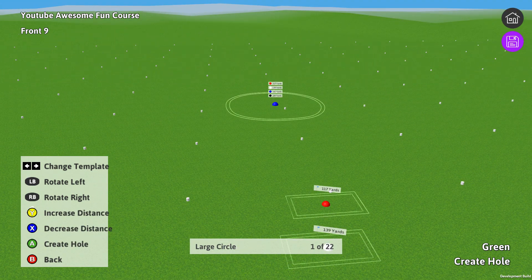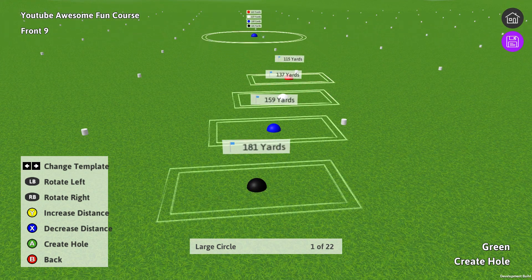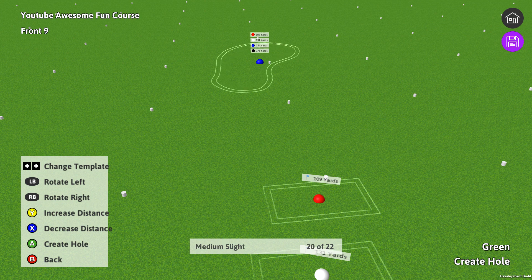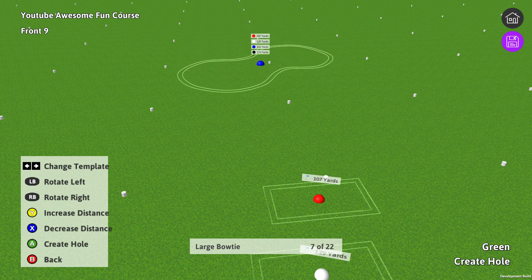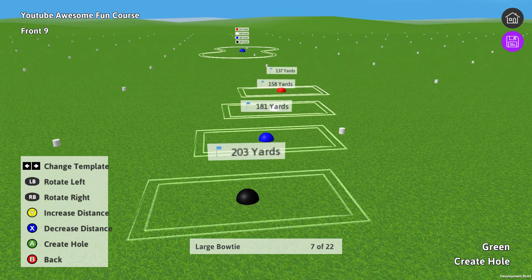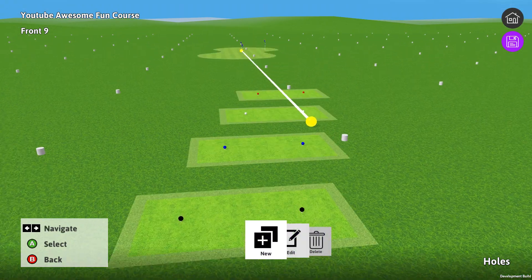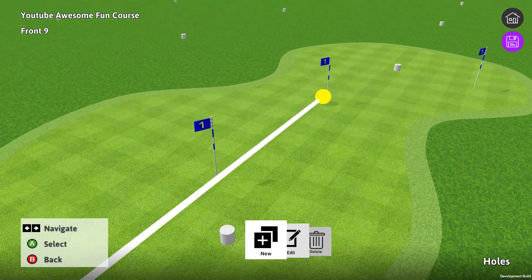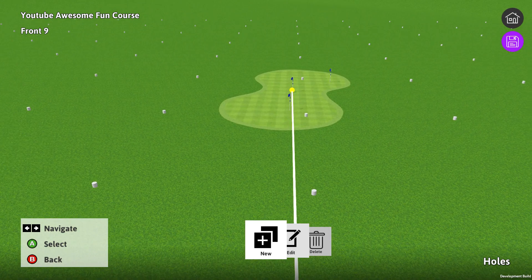And then we've got our green — we can move it closer or farther away. We can change the shape. Kind of like that three sides... bowtie. Let's use the bowtie green, and let's get it about 200 yards away from the blacks. There we go. And as you can see, it populated some pin positions already on there.